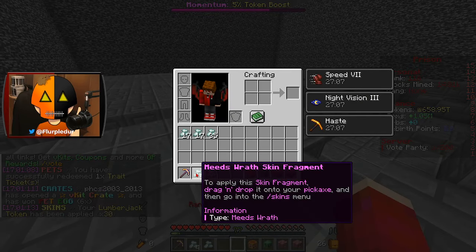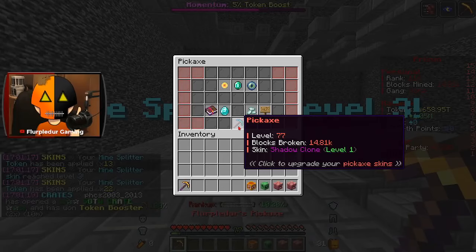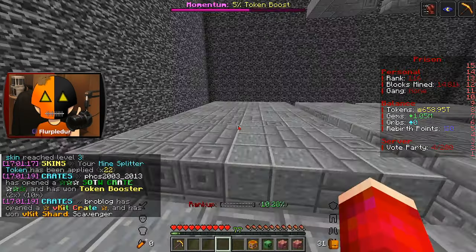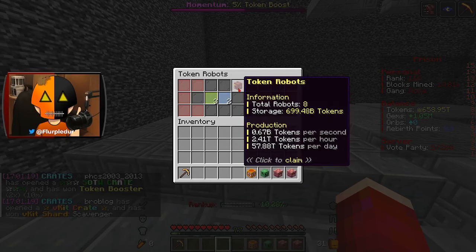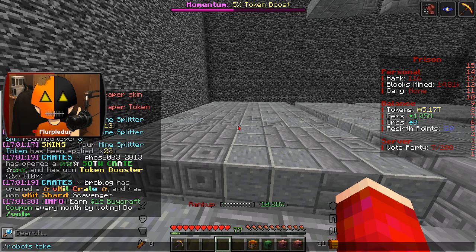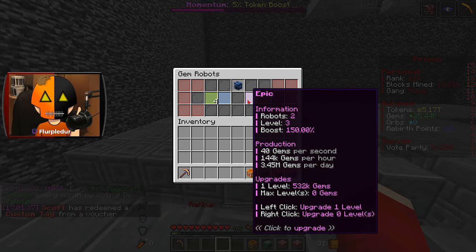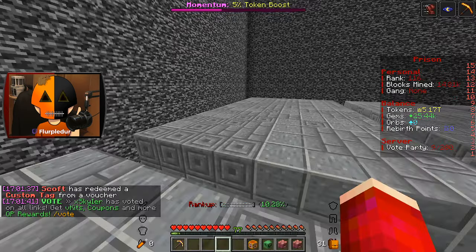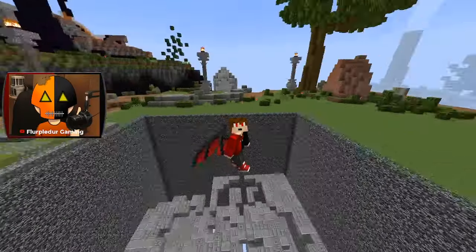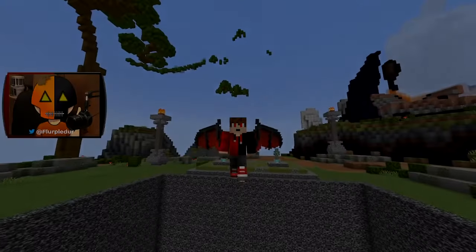I'm going to go ahead and open up these last bit of skin boxes and grab all of these beautiful shards. I've got every single one, even Reaper — oh my god, that's insane! Now the last thing I want to do is check my robots, claim the tokens from them, and throw all of my tokens into some of my best robots so that next time I will be absolutely rich in tokens and gems. But that is it for this one — I hope you guys enjoyed! If you haven't yet, leave a like on it, subscribe for more, join the server, all the information down in the description. Akuma MC on top — I'll see you guys in the next one.